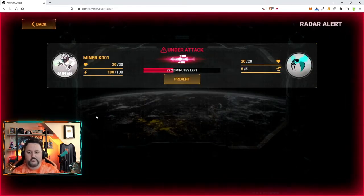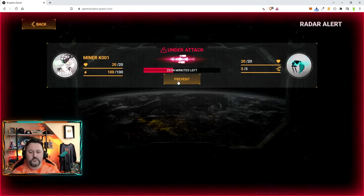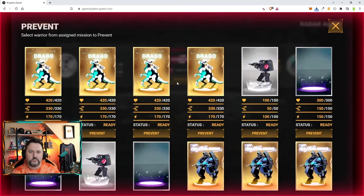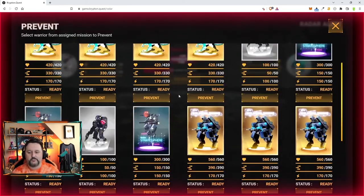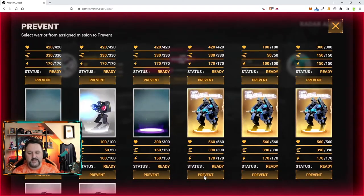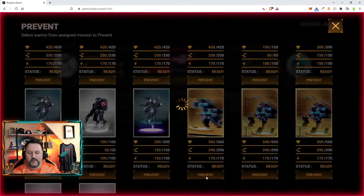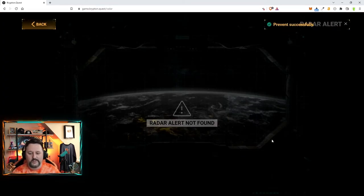We are actually being attacked. This Chameleon is coming after my miner and we don't want that to happen. Most likely it's going to battle my miner and the stats are okay — there's a chance it could beat my miner, but probably not. Still, it can definitely cripple him. Let's choose Prevent. If we click Prevent, we can choose someone to fight that little guy. He might be tough for a miner, but he is nothing for a Silverling. Let's choose a Silverling with stats all the way up — and he will take care of that right away. The radar alert's done and you can see: Prevent Successful.